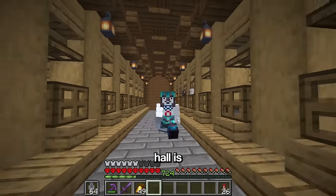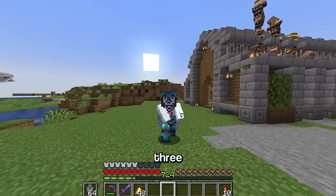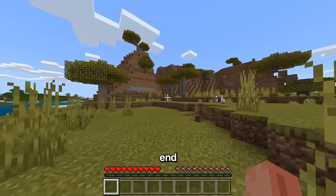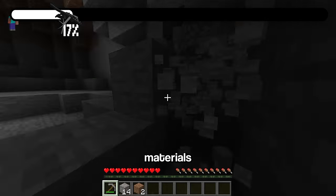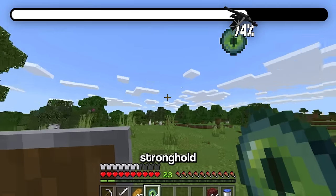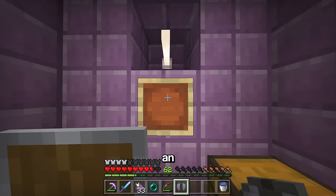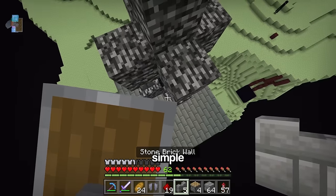With the trading hall complete, we move on to the medium difficulty farms. The first one requires going back to Minecraft Bedrock Edition and needs access to an end gateway portal, which means beating the game. After getting basic materials, making a nether portal, getting ender pearls, finding a fortress, getting blaze rods, finding the stronghold, and killing the Ender Dragon, I just had to find the end gateway and grab elytra before building the farm.